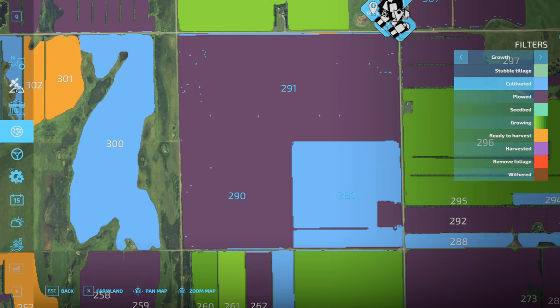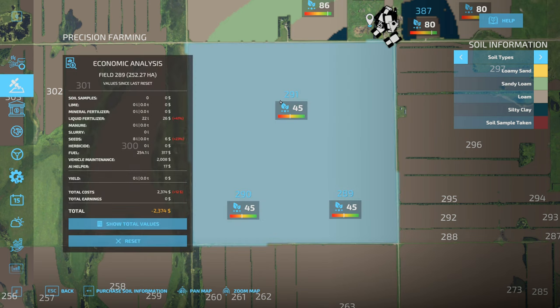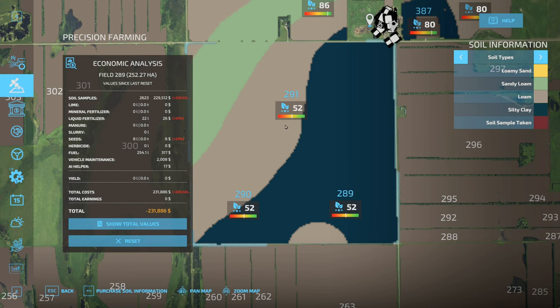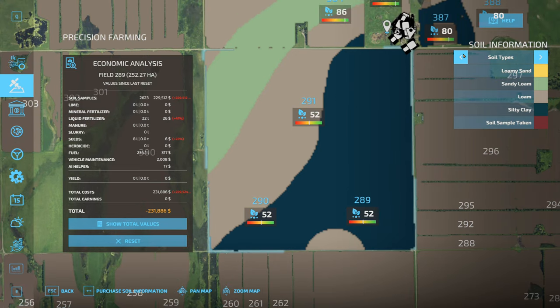I want to work on purchasing the soil information here for this field, for starters. Let's go to our precision farming. We need to purchase the soil information - that is going to cost us $229,000. Evan, if there's any volunteers out there that want to go ahead and manually soil sample this, let me know. I'll get you hooked up with that.